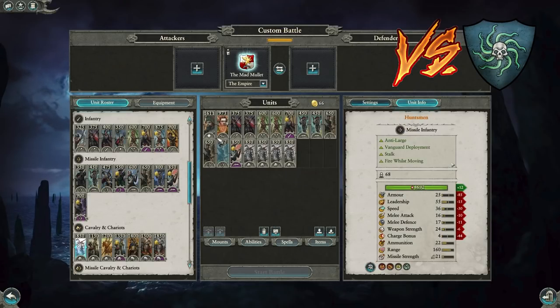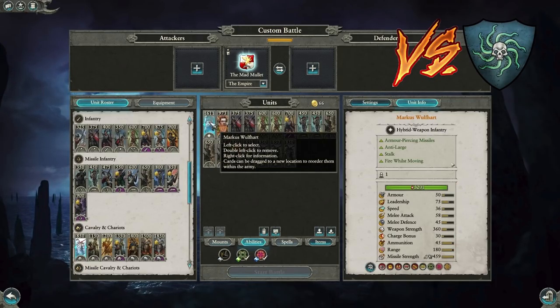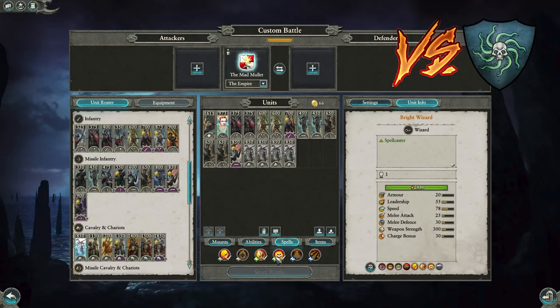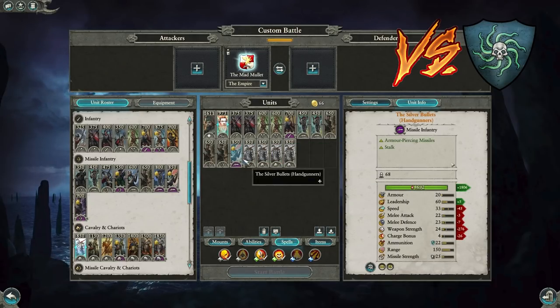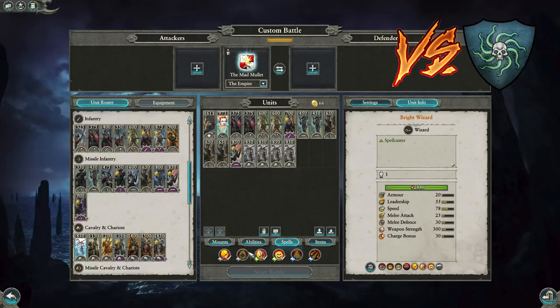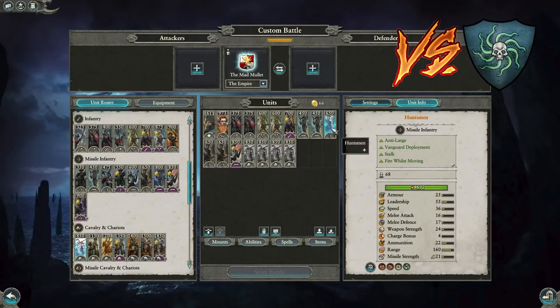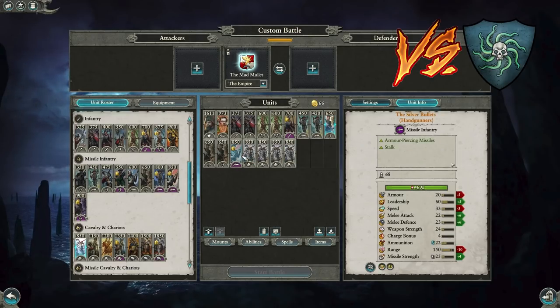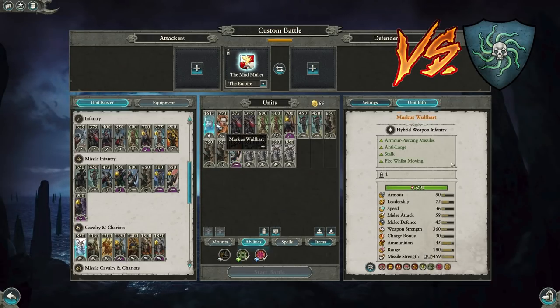Next: Empire versus Vampire Coast — two builds I like. The first is a push build. Marcus is excellent — can kill Noctilus, good against Luther, good against many big threats, can shoot down Gunbats. Bright Wizard Burning Head is very good against the undead, good against Sirens. Importantly you need Flaming Sword of Ruin here — if they have Sirens (which they always do, two to four) you use Flaming Sword of Ruin on missiles to focus with magic damage, or put it on Empire Knights whose charge kills Sirens quickly.